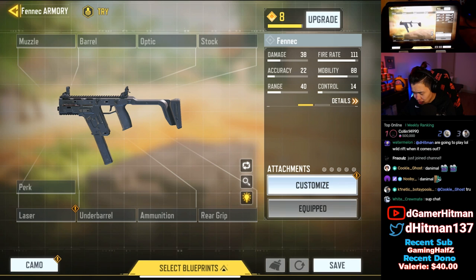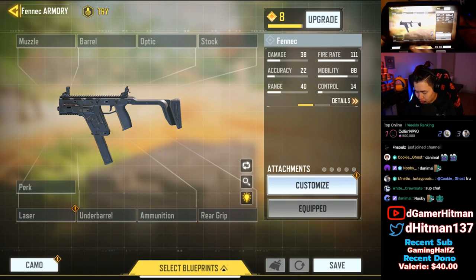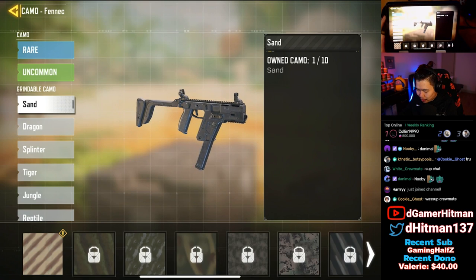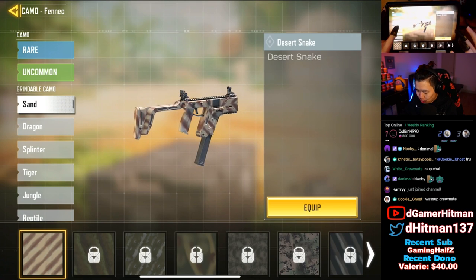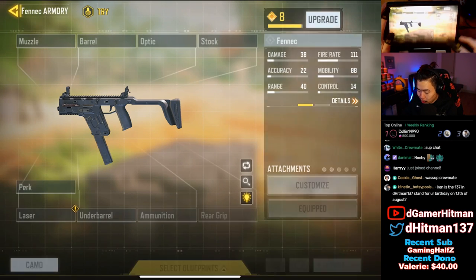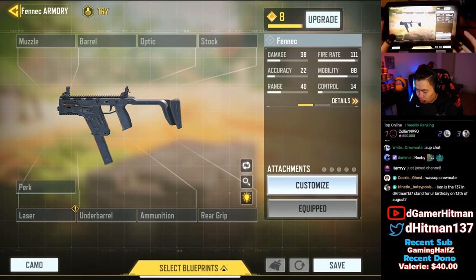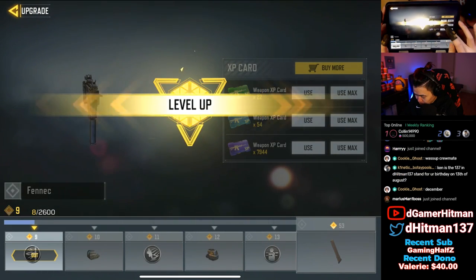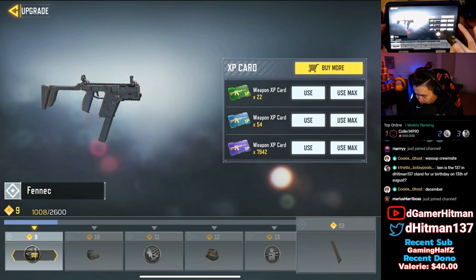My gun is already level 8 because I played BR with it. Typically you might not even be level 8. Check the camo screen to see what you can unlock and at what levels. My recommendation is to level it up to level 10 first before doing the challenges. You can do two camo challenges for the same price as one that way. Use your blue, then purple upgrade to get to level 10.